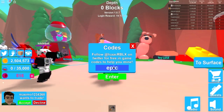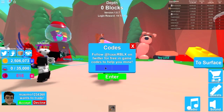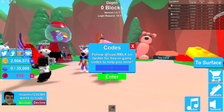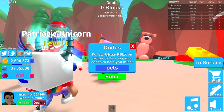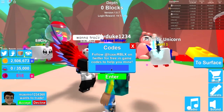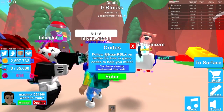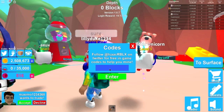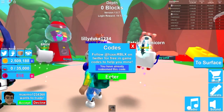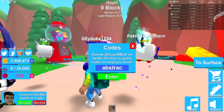The next one is 'epic' and it gives you 1500 coins. The next one is 'bunny' and it gives you 500 coins — not the best but there you go. The next one is 'pets,' I guess from when the pets update came out, and it gives you 100 coins — literally the worst one. The next one is 'candy' and it gives you 2000 coins — I've already redeemed that one. The next one is 'lollipop' and it gives you 1200 coins — already redeemed that one too.